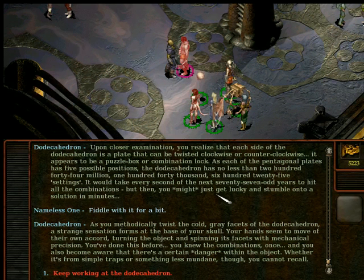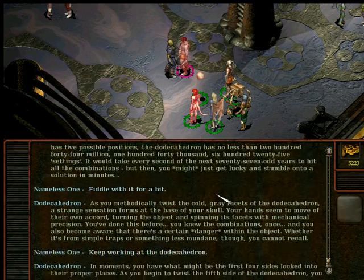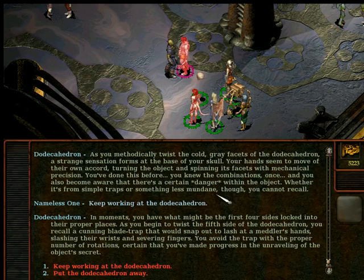You become aware that there is a certain danger within the object, whether from simple traps or something less mundane, though you cannot recall. In moments you have the first four sides locked into their proper places. As you begin to twist the fifth side of the Dodeca Hydra, you recall a cunning blade trap that would snap out to slash the meddler's hands, slashing their wrists and severing fingers. You avoid the trap with the proper number of rotations, certain that you've made progress in unraveling the object's secrets.